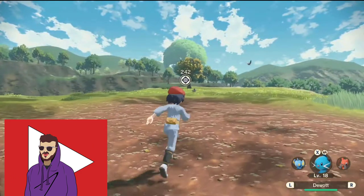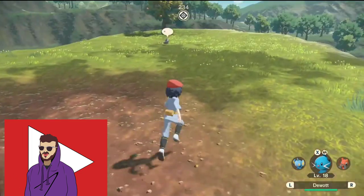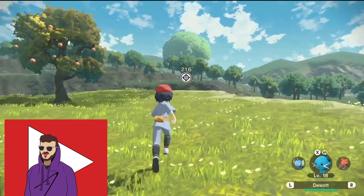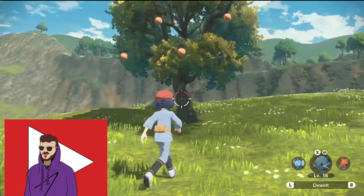You can get this pretty much as soon as you learn how to dodge — the dodge that does the little dive thing. As soon as you have that move available, you can run right over here on the world map and you can find a Magikarp.